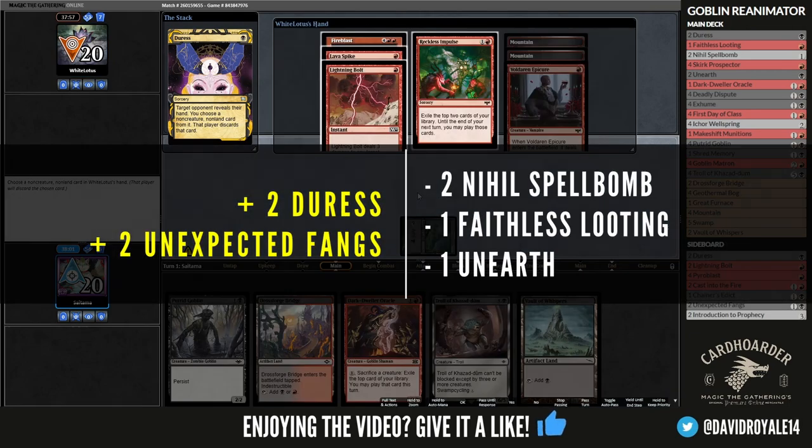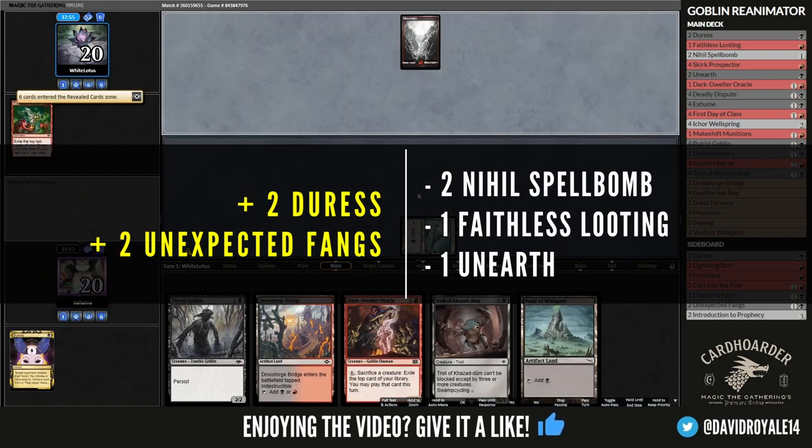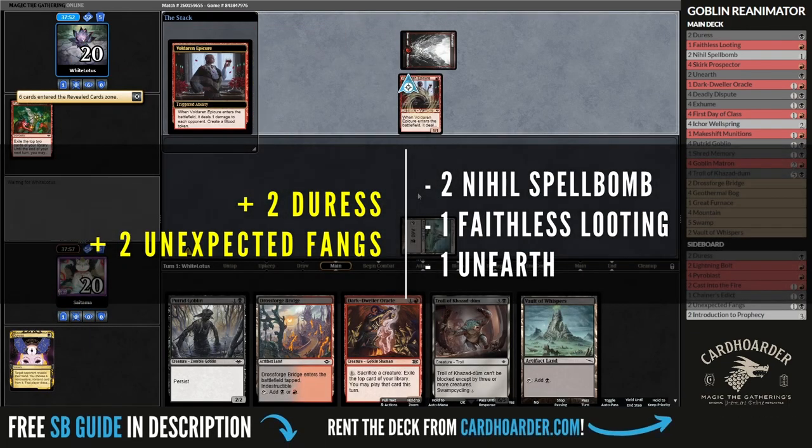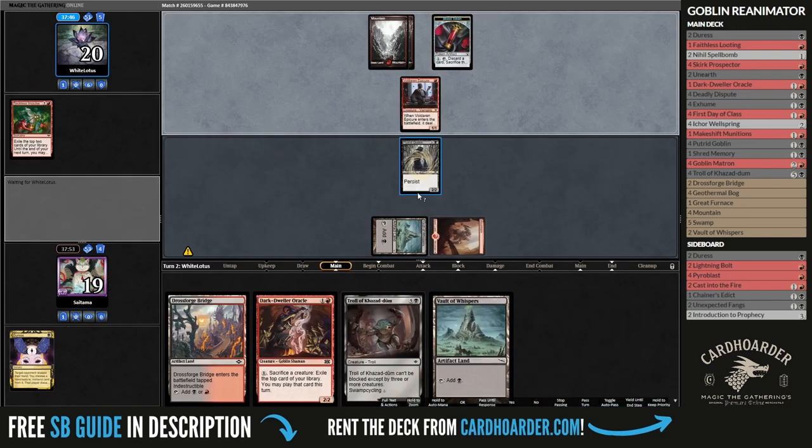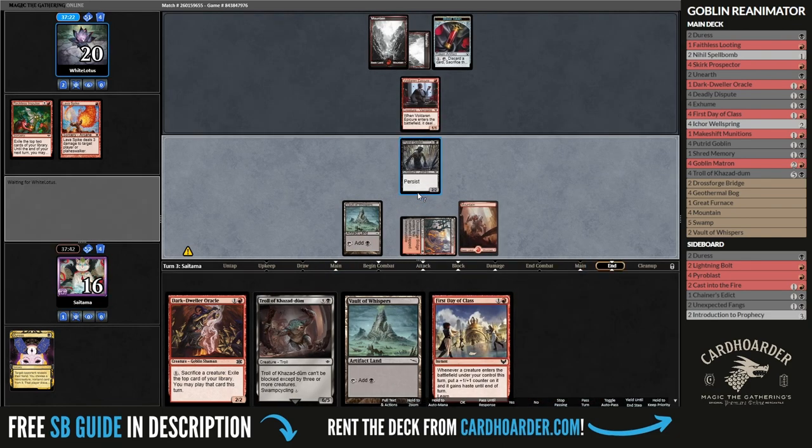Since this version of Burn relies more on non-creature spells, adding the full set of Duress plus Thoughtseize seems like a good plan, and we might as well add our Unexpected Fangs setup. Now, how we win is either combo them out, or just attach the Fangs to a big troll and win.